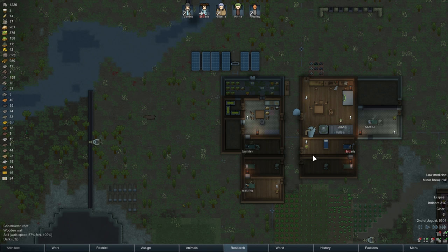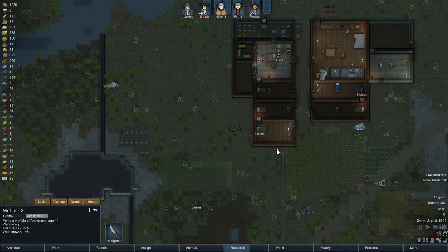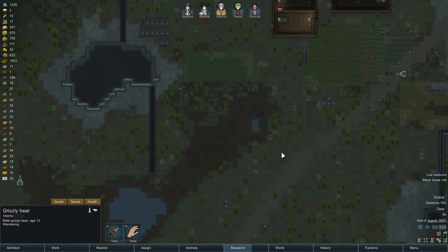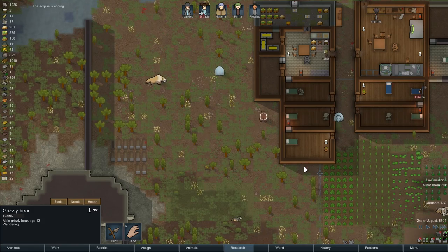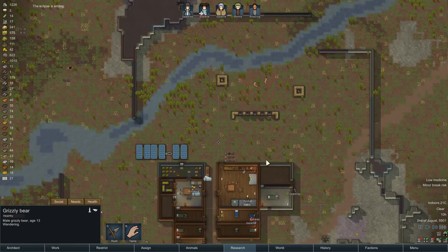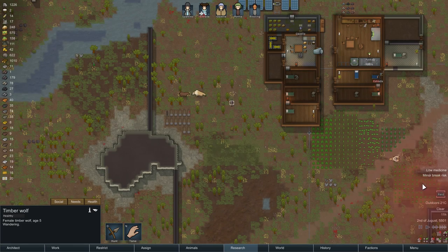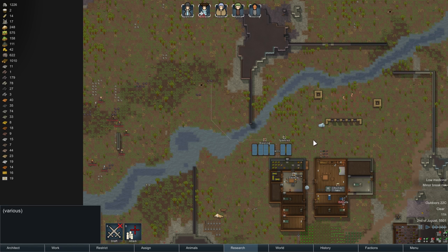I don't like having this grizzly bear this close to us. Alright, that wall is built. I love my googly eyes. Also, we have a timber wolf. And a raid — and it's coming in from that side, because of course it is. Somebody flick this switch on — I'll leave that to Gazelle.